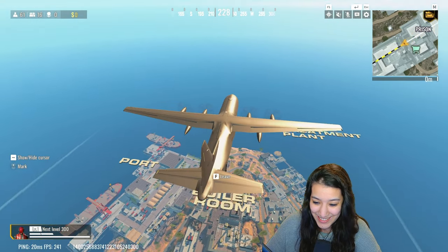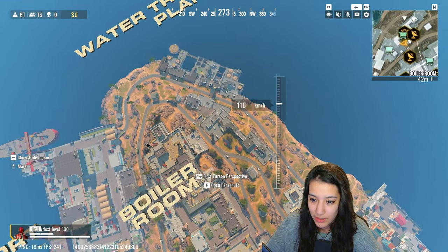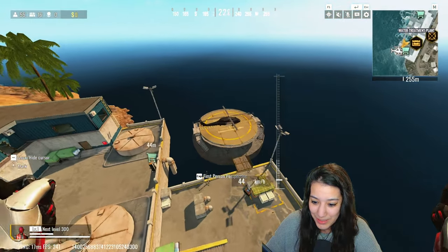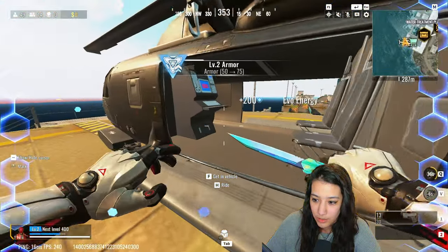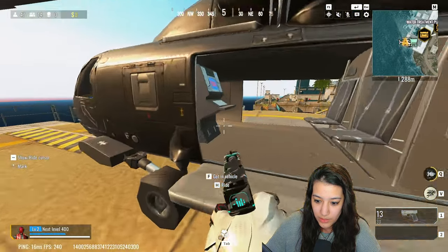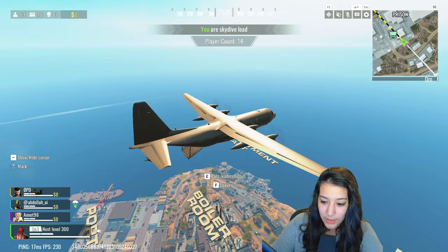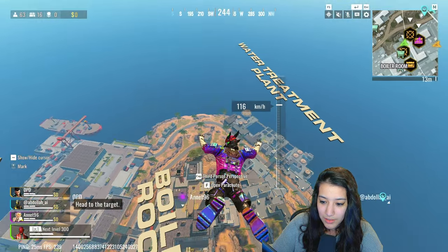Now let's go check out some helicopter gameplay! This is my first time — I'm kind of excited. Figuring out how to drop fast... need to go faster. There it is, let's go! Oh, no one is with me — I've got the helicopter to myself! Also, you can now drop in third person by pressing Caps Lock — looks good actually.